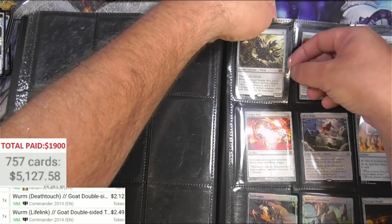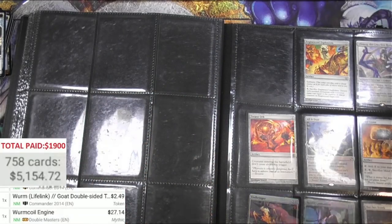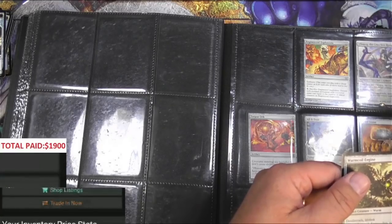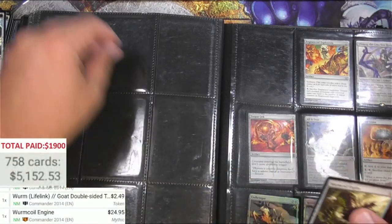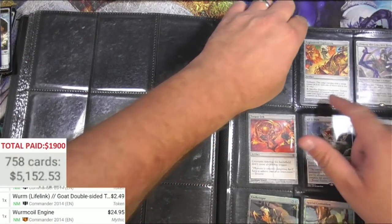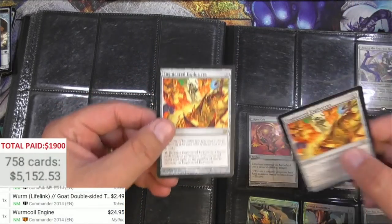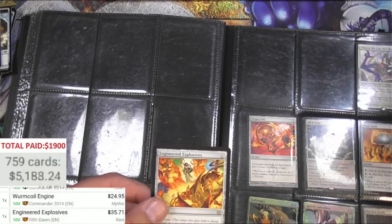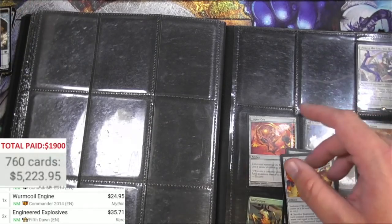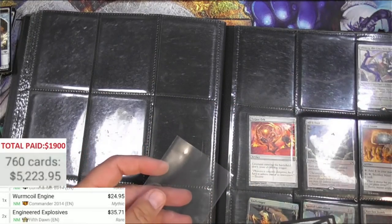Here is the Worm Coil Engine to go with it - twenty-seven bucks on one reprint, this one's twenty-four ninety-five. I didn't even notice when I glanced at this page - there's an Engineered Explosives right there! That's great, there's two of them. Thirty-five times two - this card has seen some big swings. When it got reprinted it dropped way down, now it is on its way back up.